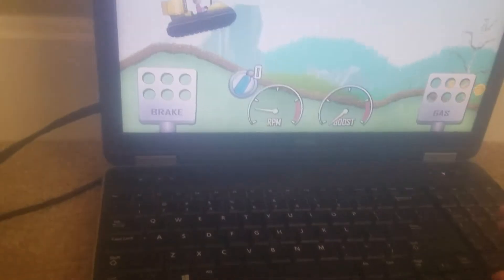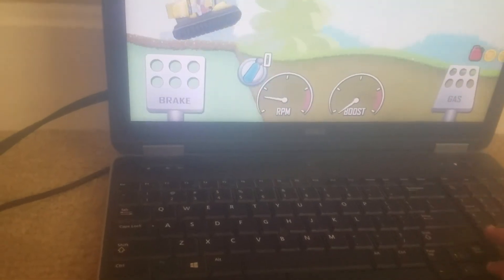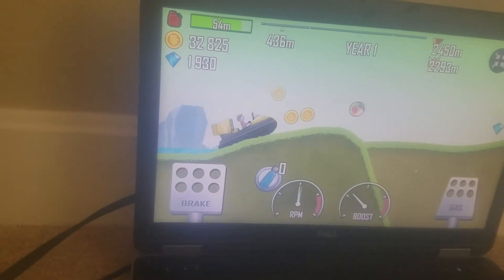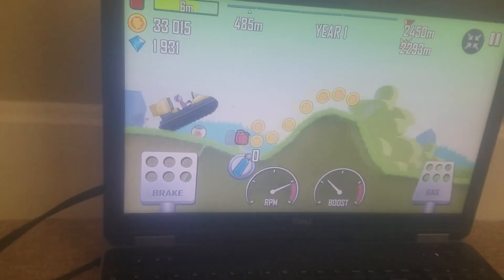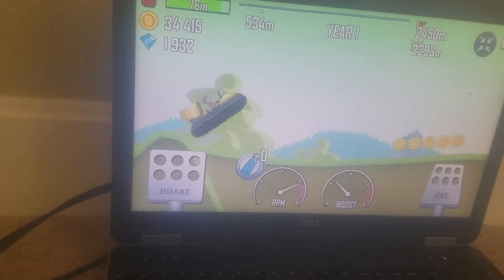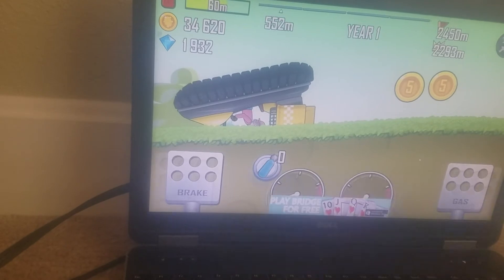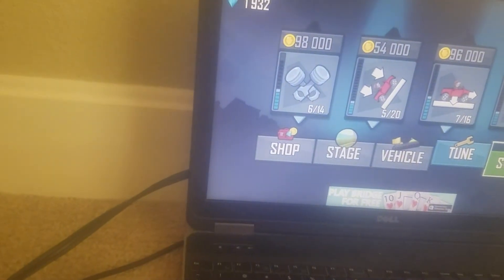The basics are: press gas and brakes. When you climb a hill it's the same thing, but if you're about to fall, press the brakes and it'll bring you back to the ground. There's also air time — that's when you fly up in the air. I got an insane air time, but I lost because I cracked my head.